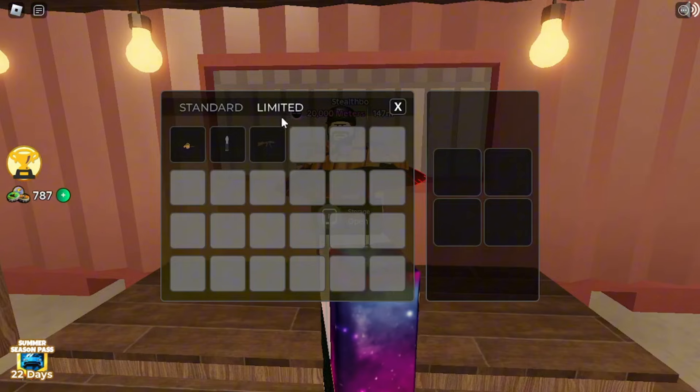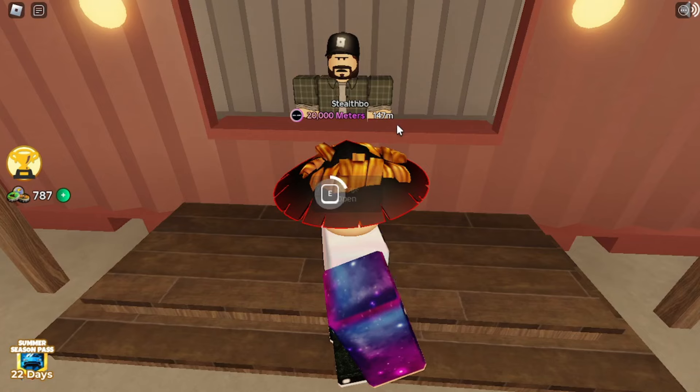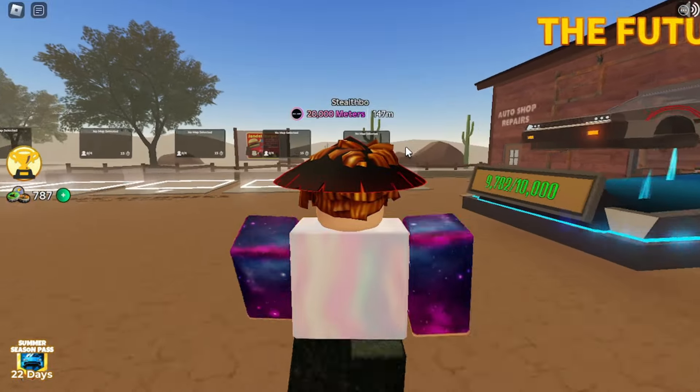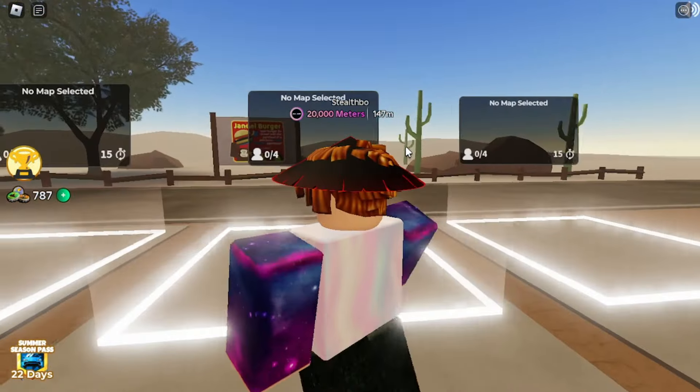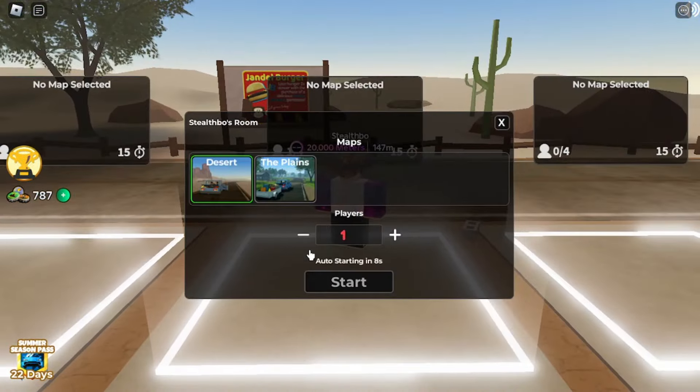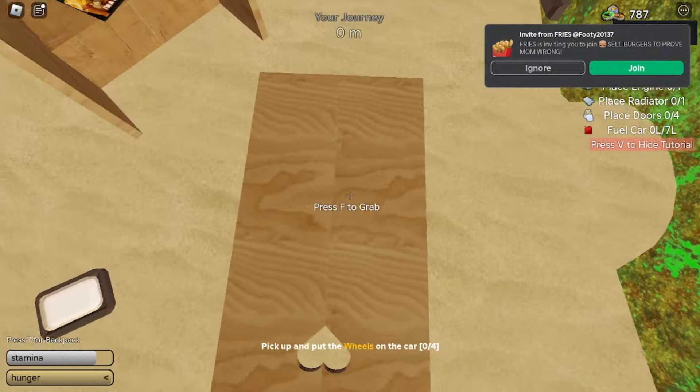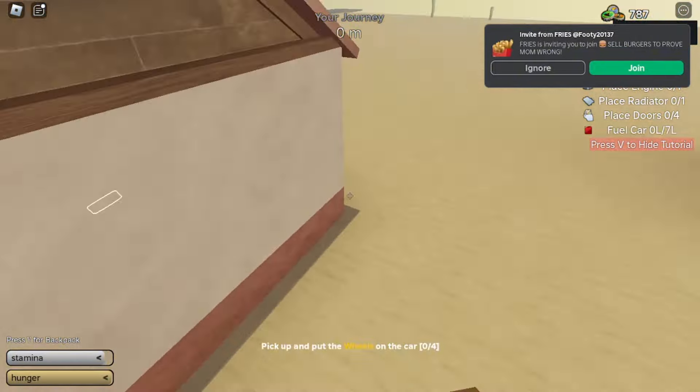You only need to find 10. Now make sure your backpack is clear — come right here to storage and take everything out of your backpack. I'm pretty sure you can play any mode for this, but I suggest doing desert and I'm gonna show you guys why. After you come here in the desert map, you're gonna come right here and see this thing.